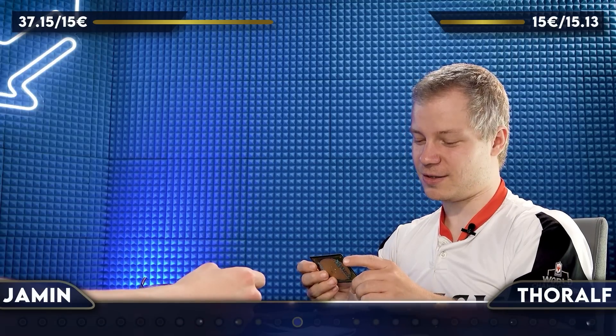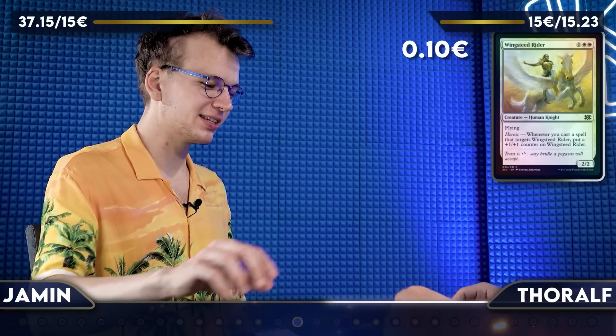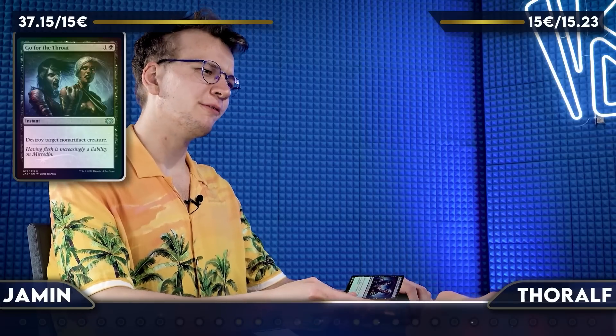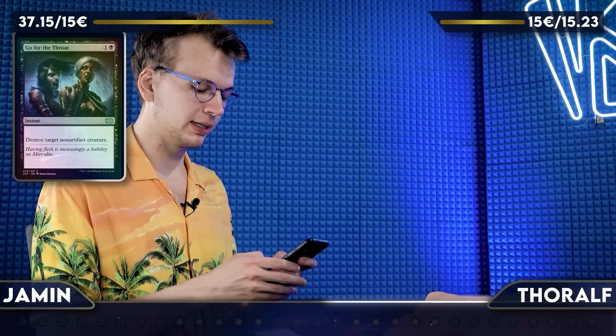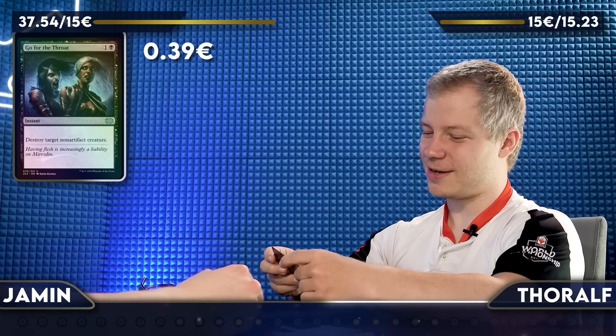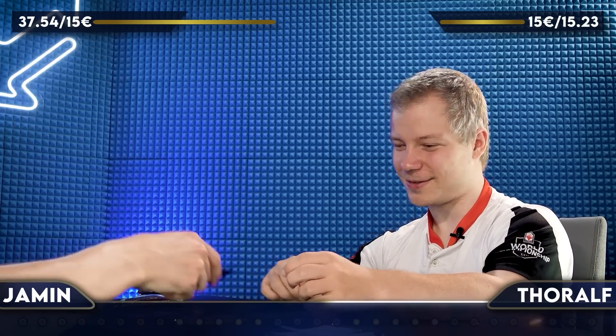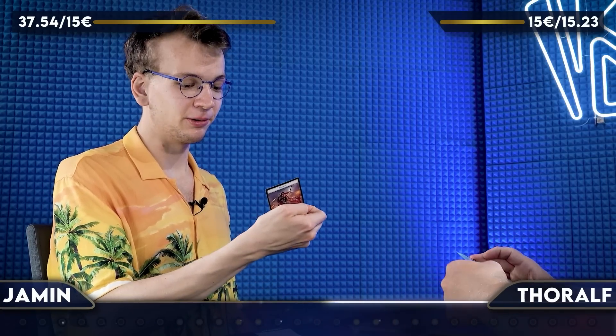Final foil — it's a token. If this is not a 50-euro token, I'm not winning. I've got a Wingsteed Rider. I don't think you need to look it up — 10 cents. I've got a Go for the Throat in foil — I think it's one of the best removal spells. 39 cents. Last card: it's the Crypt Express. Tokens: a Treasure, a Soldier, a Faerie Rogue.